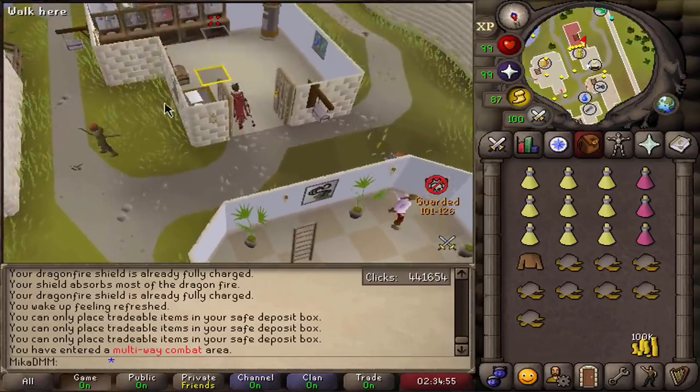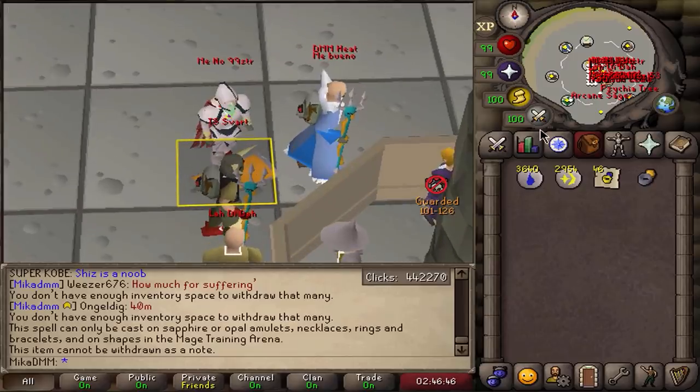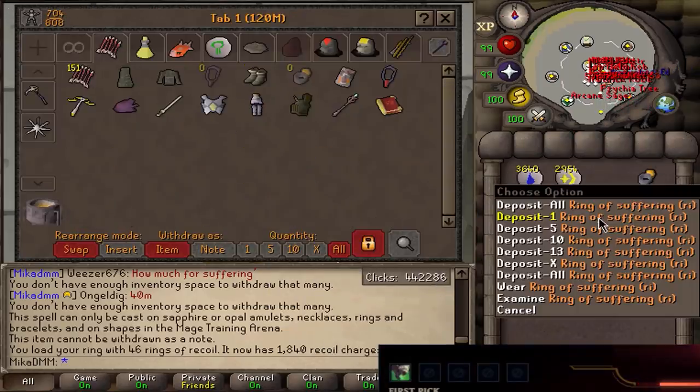Now we have to make as many recoil rings as possible. If we take a look at our bank, we have enough Sapphires to make enough of them. So let's go ahead and do that very quickly. We made a couple of recalls and we can now use them on the Suffering. There it is — 1,840 recoil charges. I don't know if I'll need more than that, but maybe over time I'll just get more rings of recoil. This ring is going to be so crucial in the 1v1s and I'm very happy to have it.